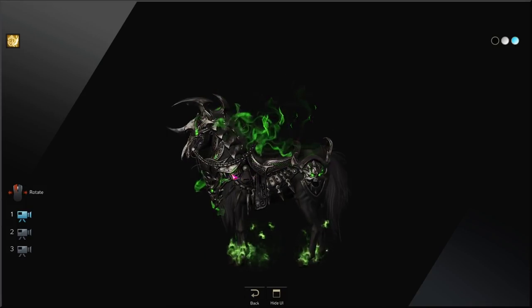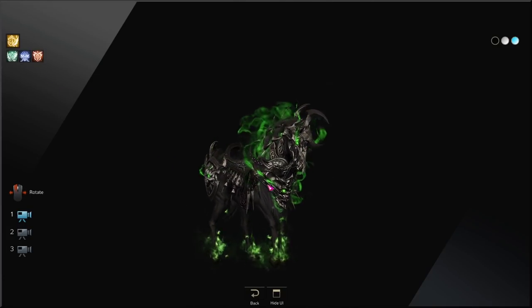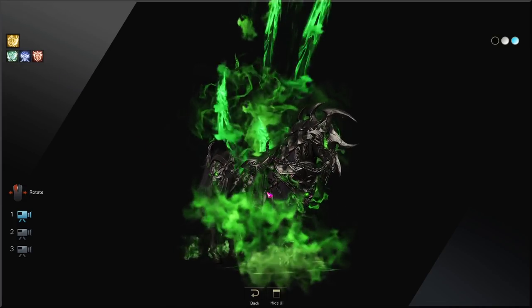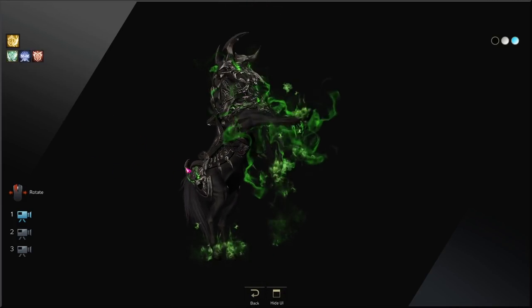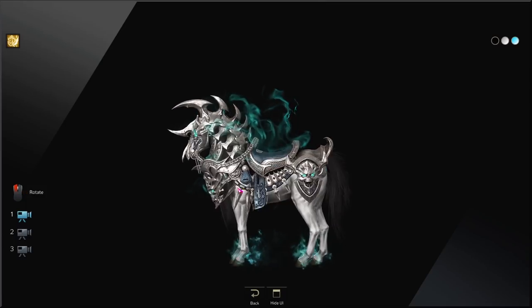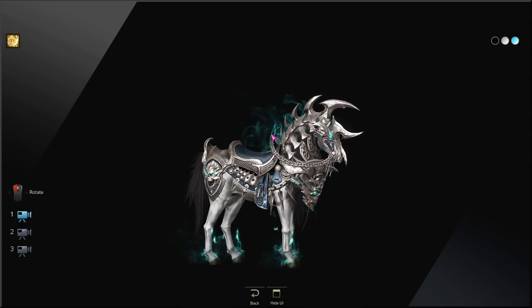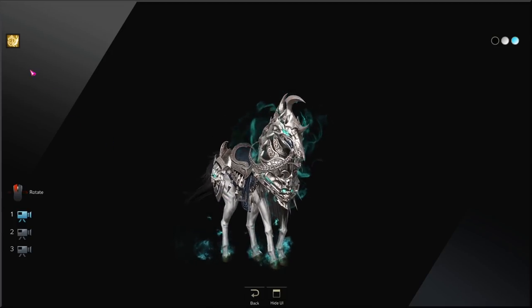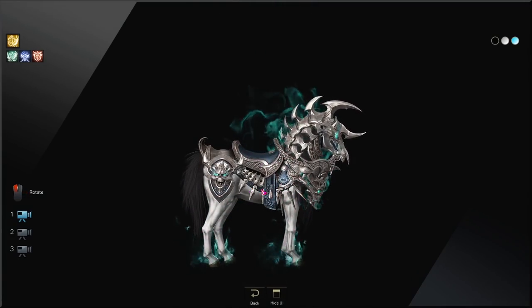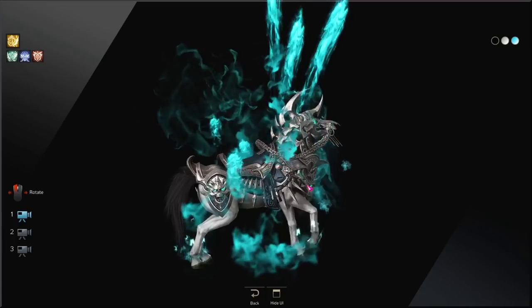This one looks really great. All mounts are the same speed when they run, but they have different emotes you can pick from. This one actually has a matching version for the green colors you'll see in the Dark Omen skins. And if you want a white horse, this is the white horse version. I love this teal color — one of my favorite colors, it's actually my logo. You've got a white saddle with a blue offset and black hair, with a really nice teal-looking color with the ghosts as well.